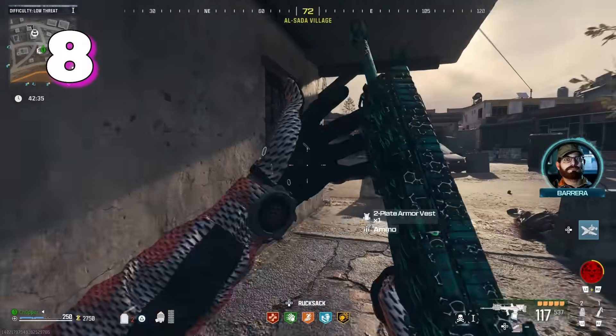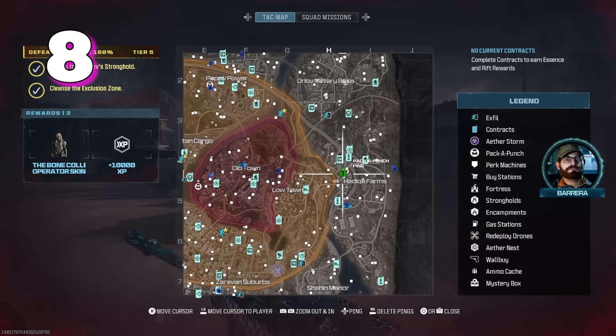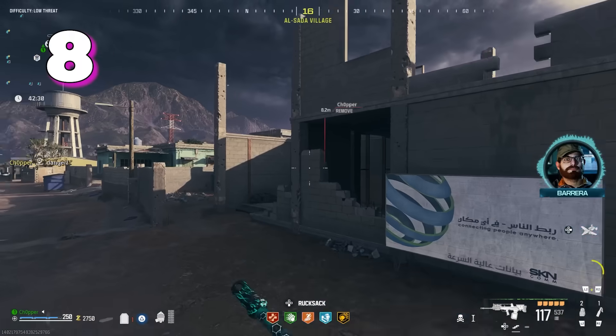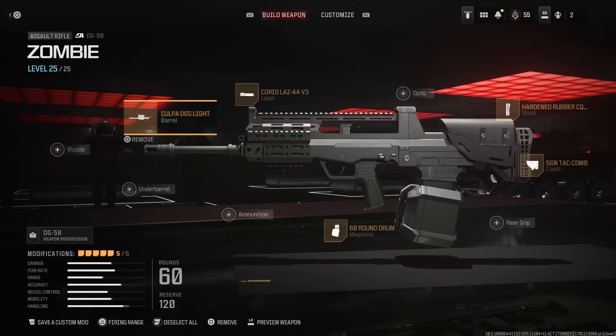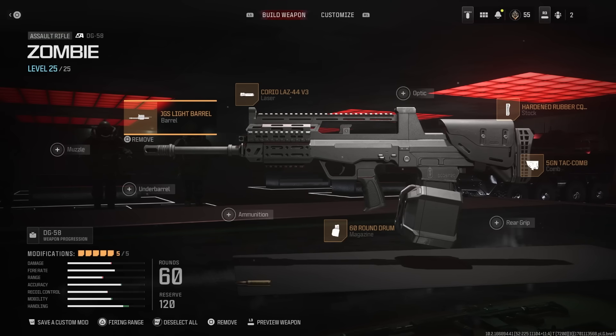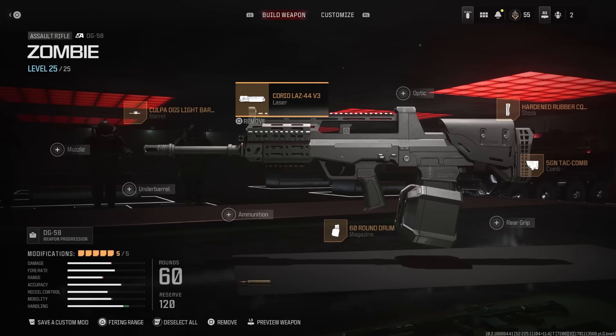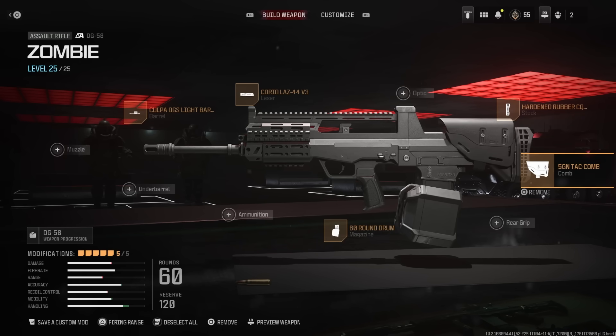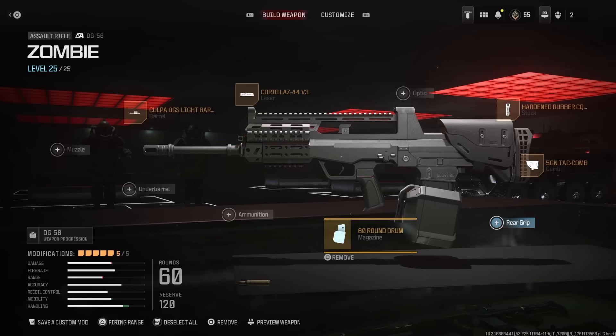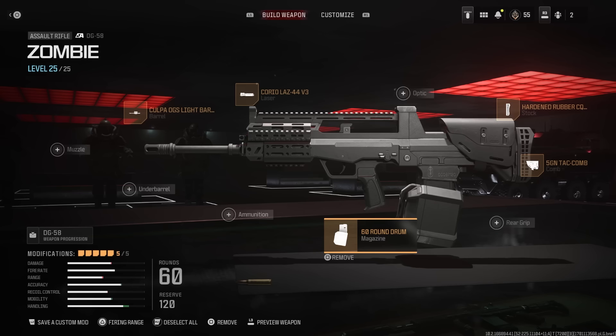Taking our number 8 spot, we have a bit more of a specialized rifle — the DG-58, and this gun is absolutely insane. It has all of the strengths of the previous weapons, the Holger and the MCW. They're also fantastic at dealing with mercs, and this gun is no exception. In fact, at least in my experience, I really feel the DG-58 may be the best at dealing with mercs possibly on this list.